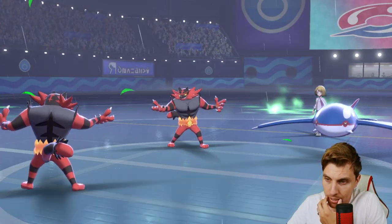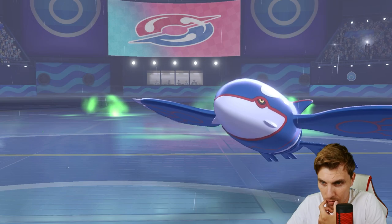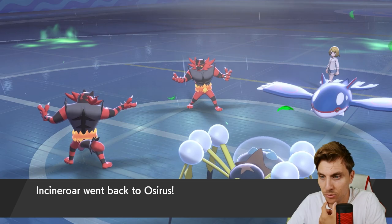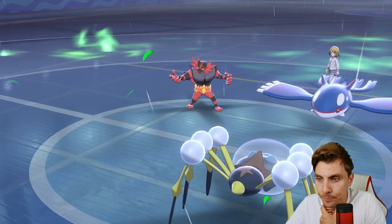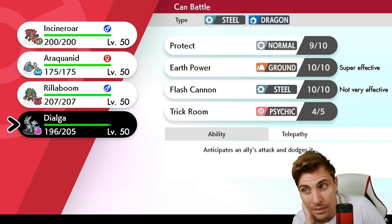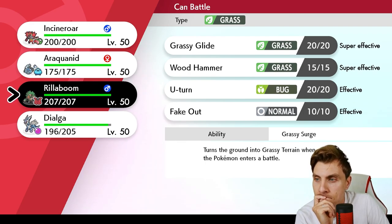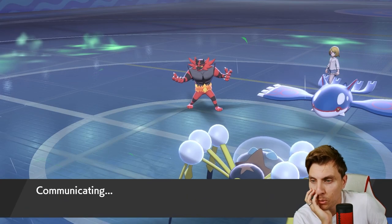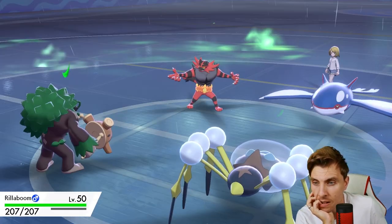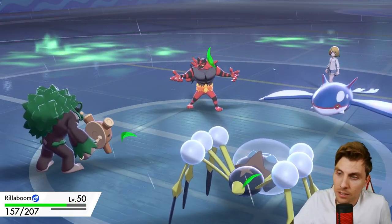Keeping that Intimidate in the back helps against Kartana for sure, because that matchup could be a little awkward without Incineroar. Dialga especially for Rillaboom and Araquanid to deal with. Are we going to bring Dialga into this slot? It feels like... yeah, let's bring Rillaboom in. We could bring Dialga in but we'll stick with what we have. The E-Turn isn't ideal but not the worst.